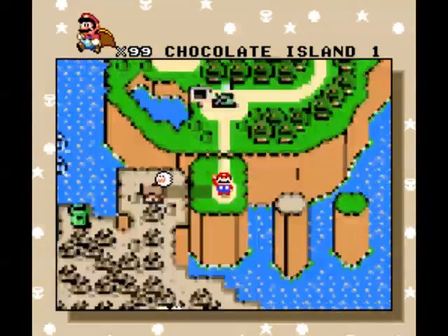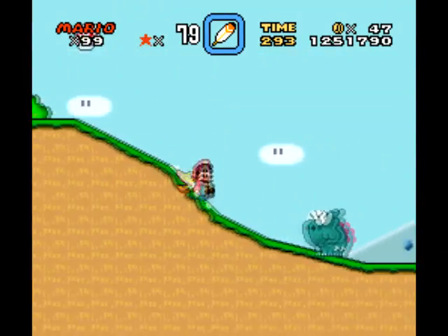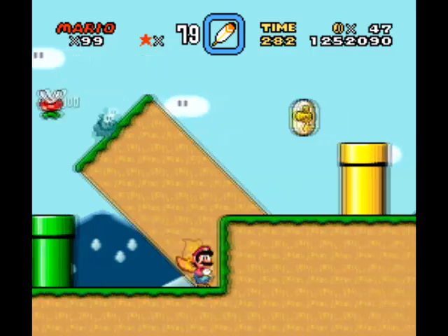Hey guys, it's Del, and we're back with Super Mario World! Today we're taking on Chocolate Island, and we got new enemies! We have dino rhinos and dino torches. The dino rhinos are the big ones, and dino torches are the little ones.